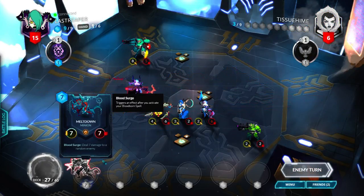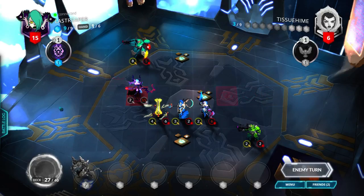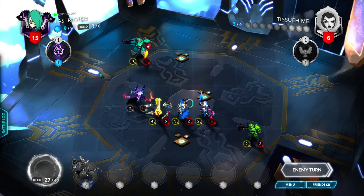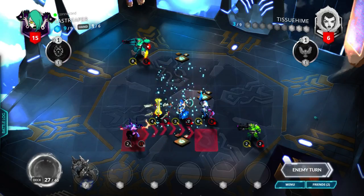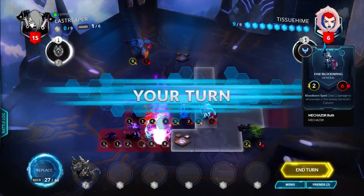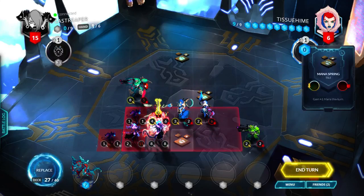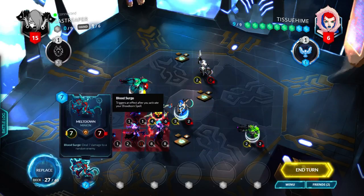So we got a Meltdown which is our backup plan — hopefully he doesn't kill me with the one card he has in hand. It could be a Meltdown for all I know. A Grandmaster Variax — that's quite a thing. We have to bring this down, but we'd have to throw everything at it, so let's just run away from it. We're gonna play Meltdown here.